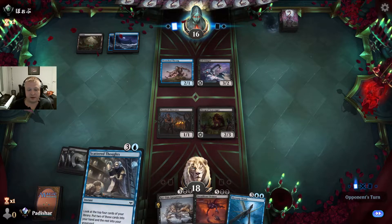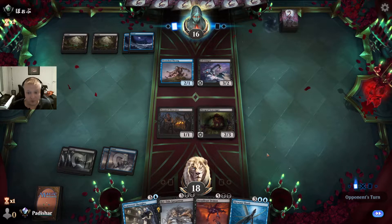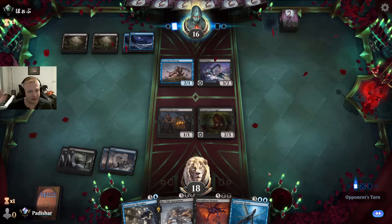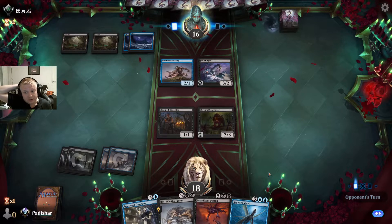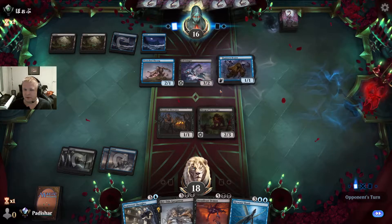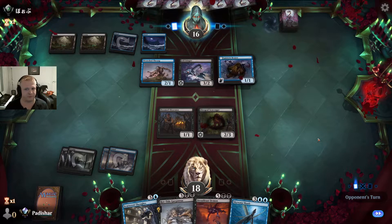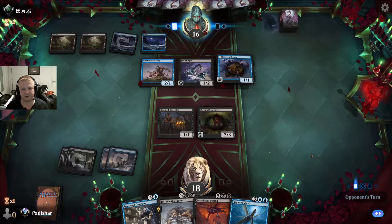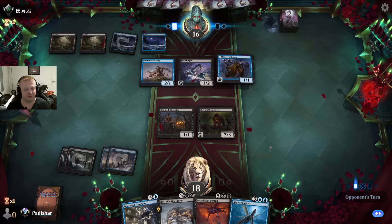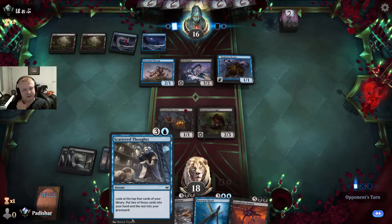The Dread Feast Demon will hopefully win the game this time — it didn't in game 1. In best-of-one, match and game are the same thing. In best-of-three, a match is up to three games. I really just want to draw a land here because I have a 5-drop, another 5-drop, and the 7-drop. If I don't draw land, I can at least play Scatter Thoughts. Something like an Evolving Wilds would be a fine draw too — I have two of those in my deck.